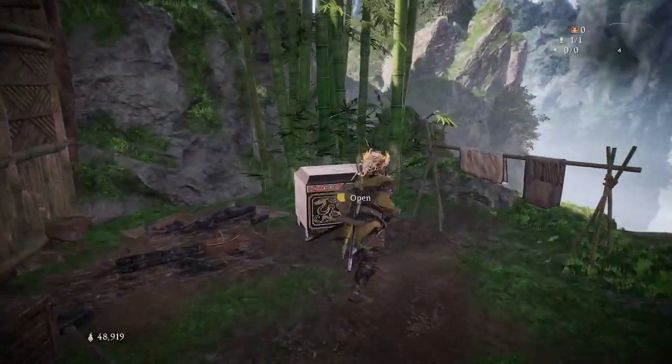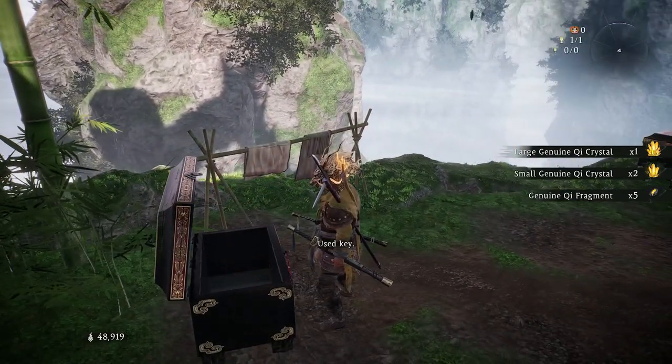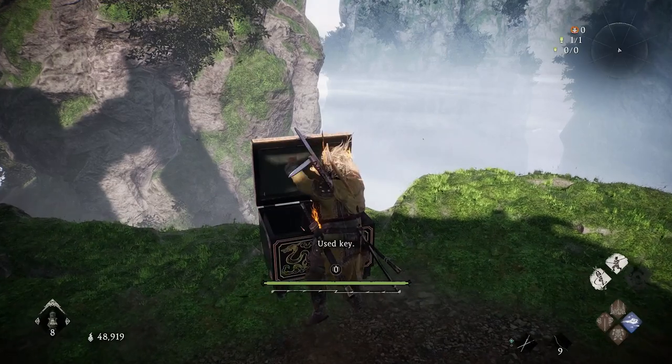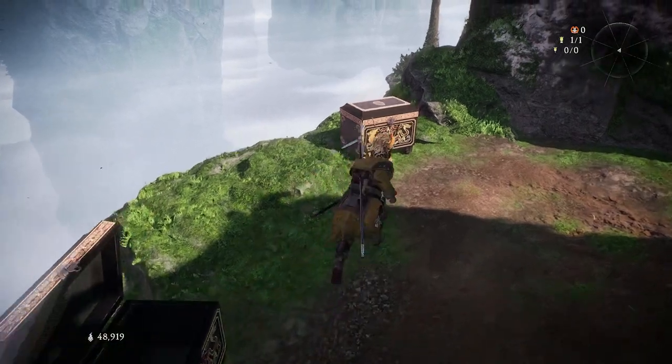Now if we go into the backyard again, open the chest on the left and we have some chi crystals and chi fragments, which is going to help with leveling up. The middle chest gives us some rank seven and rank eight leather and steel.